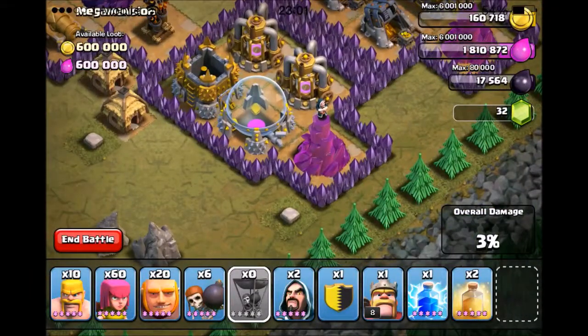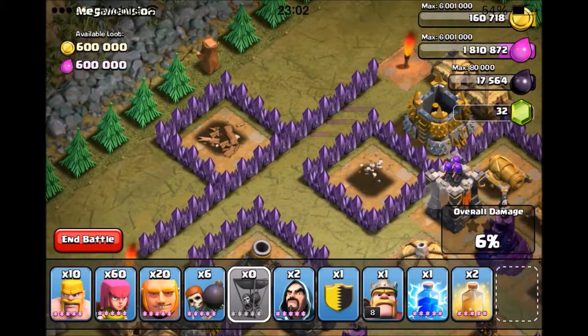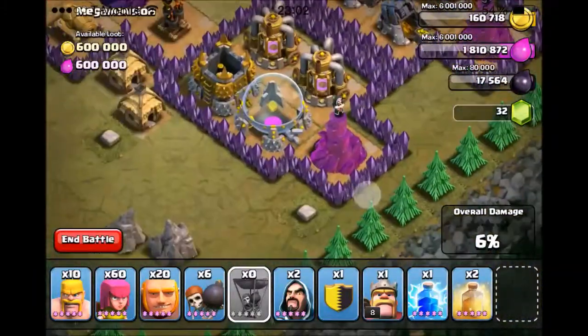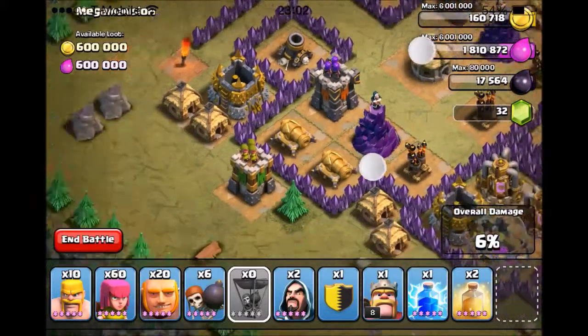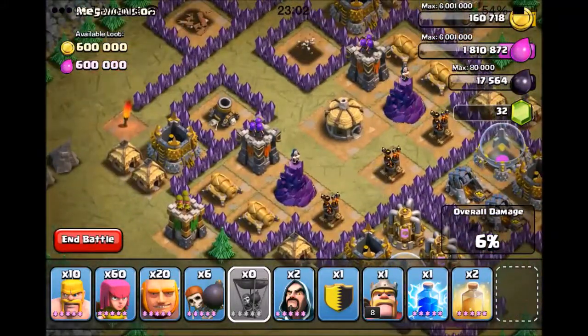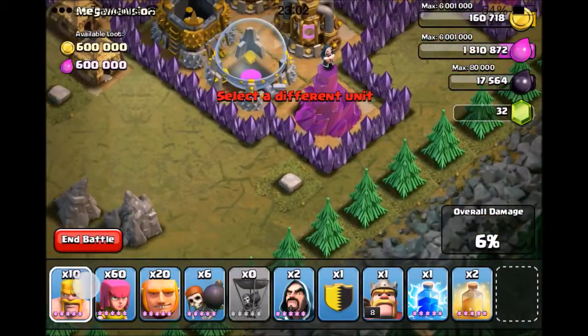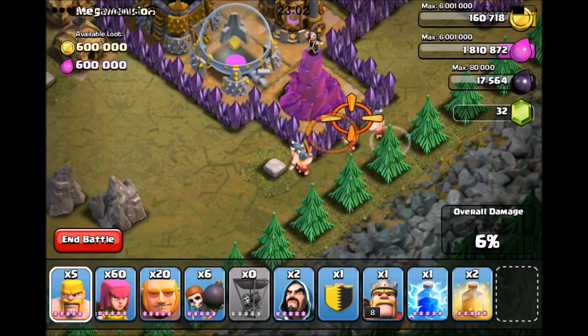I'm just kind of taking this in sections, because the way it's set up you can really take out all these... oh look, they even got a Mortar. I didn't calculate that. Anyway, that's actually very helpful. You can take it in sections because everything's all spread out, except these defenses that are all really bunched up together. So I'm just going to drop my Heal Spells and Giants in there, and hopefully they take them out. But for these guys, Barbarian Meat Shields and a Wizard with some Archers should be able to do the trick.